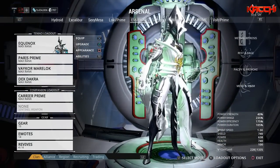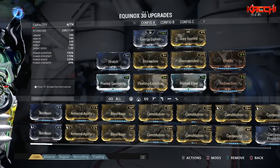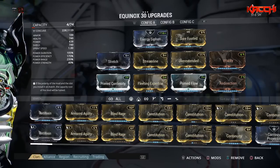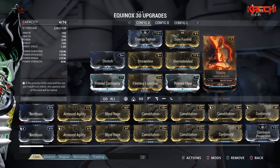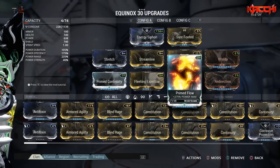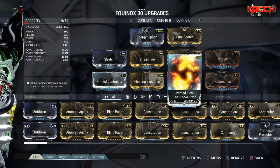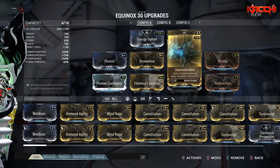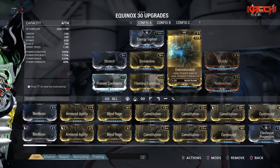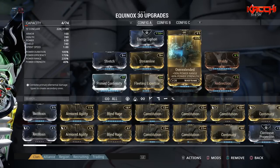Now let me go to the upgrades and show you how I build my Equinox. This is a three-forma build — I have two D's and two dashes. I have Vitality for health, Redirection for shields, and a max Primed Flow because I want as much energy as possible while holding Maim. I also have Overextended and Stretch for max range, since range is crucial for abilities like Mend, Maim, Pacify, and Provoke.